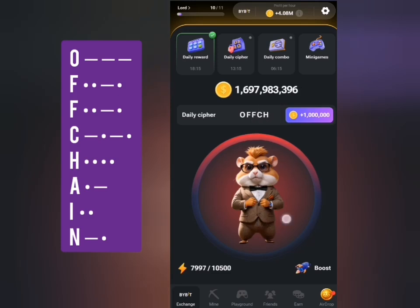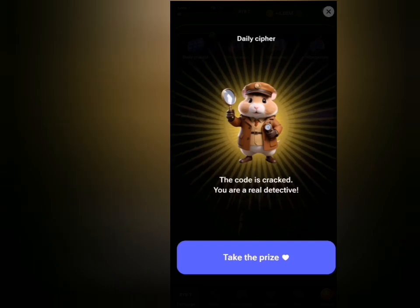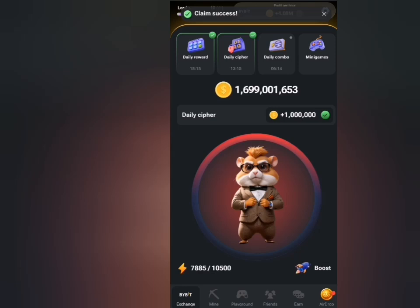Then short, short, short, short for H; short, long for A; short, short for I; and long, short for N. The code is available on screen — short is a single tap while long is press and hold for two to three seconds.